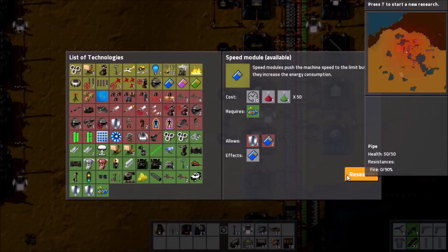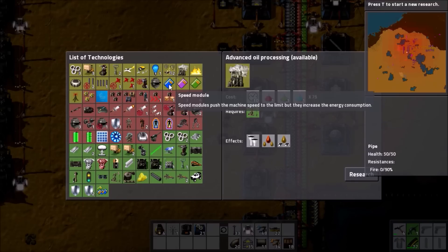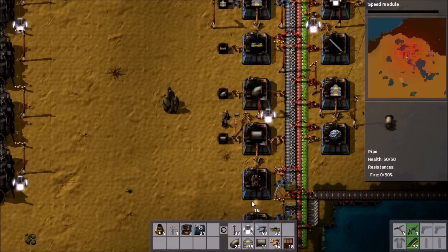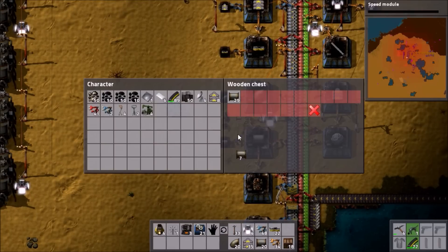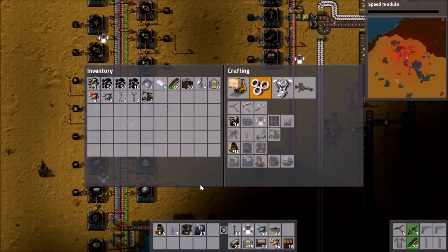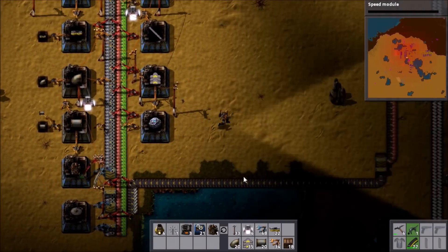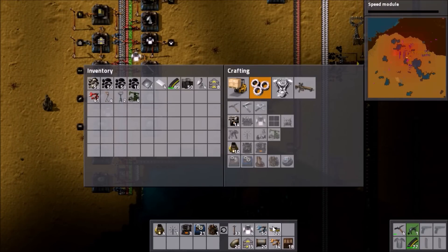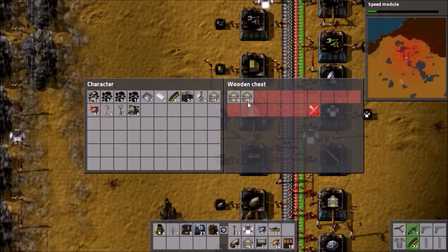Let's research some modules because we're going to need those. Let's check if there's anything else important. It doesn't look like it at a glance — nothing we can get yet without blue science. So yeah, we'll research speed modules. They are the most urgent now because of the new stuff. Let's go over here. Do we have a chemical plant handy? We do not — we need to grab one of those as well. Conveniently, we have a factory right here for just such a purpose. Maybe some more belts as well. I'm being clever this time — I'm picking up all the things I need before I go and find out that I'm missing them.